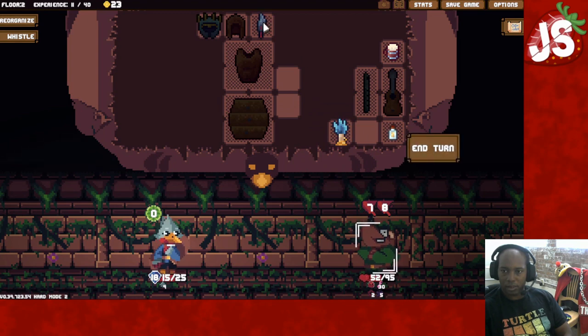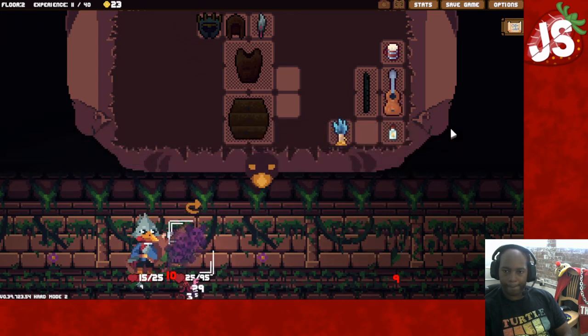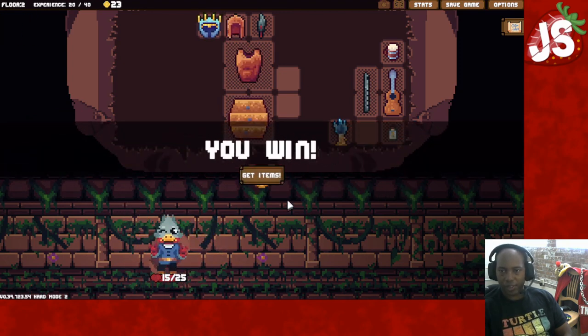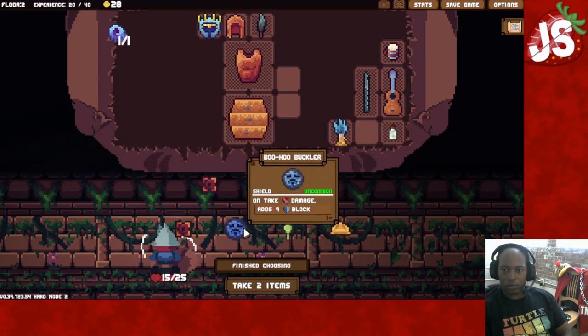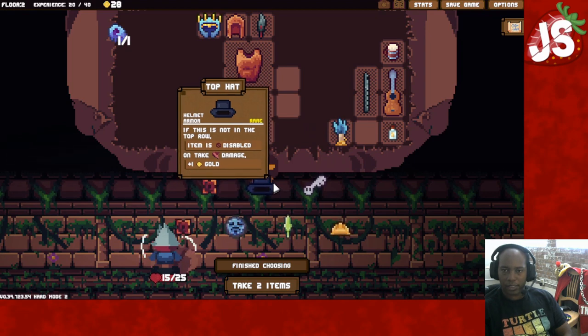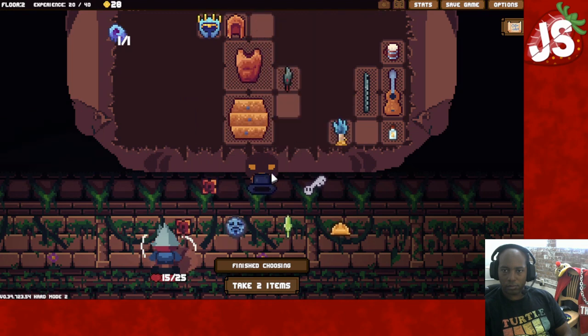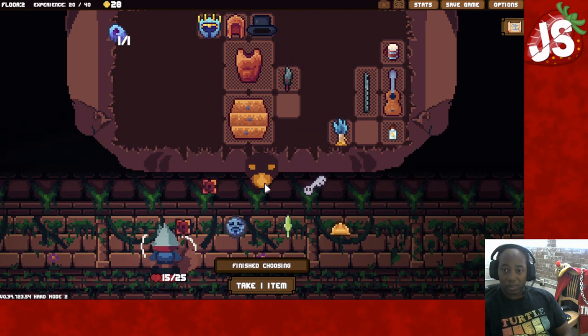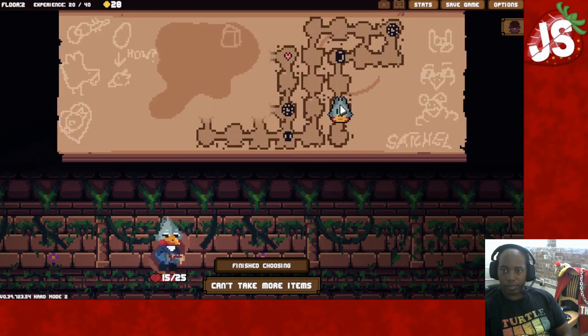I'm just going to do that. This should work too — seventeen, yeah. It's going to block up. Down you go. We're up. It's a top hat. I'll pick it up, I'm probably going to get rid of it because I don't really need that hat. And that's uncommon, I don't really need that either, but I can sell it.